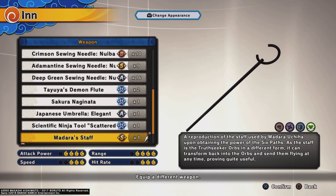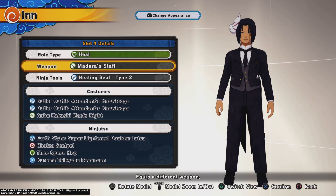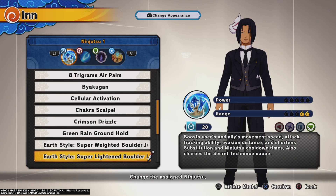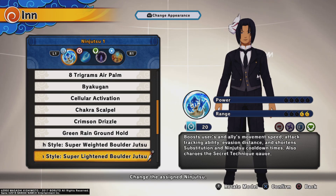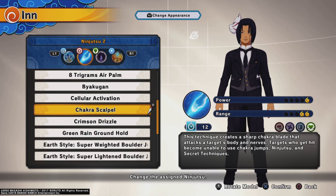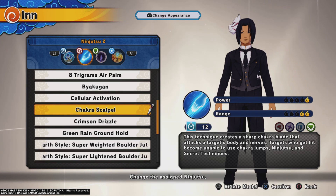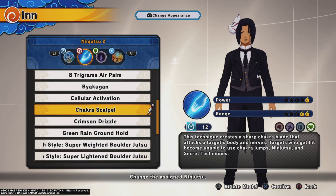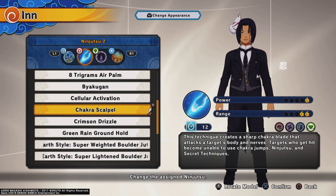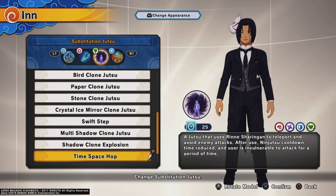In the weapon area we're going to use the moderate staff — you already know it's the most OP weapon there is. For ninja tool 1 we're going to use a healing seal type 2, of course, to heal the team when needed. For ninja tool 2 we got the earth style super lightning boulder jutsu — I feel like I haven't used this jutsu at all in my content, but this time we're finally going to use it, first time ever. For ninja tool 3 we're going to use chakra scalpel — basically you make a sharp chakra blade and just zoom, boom, hit your opponent.